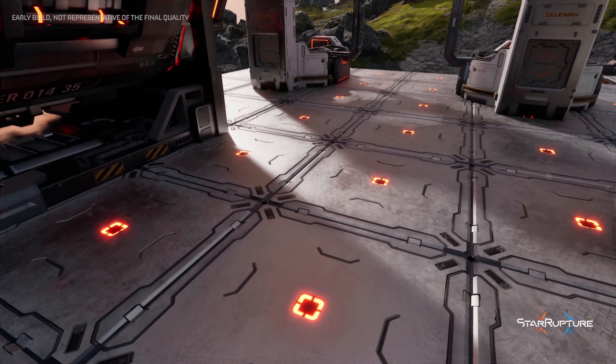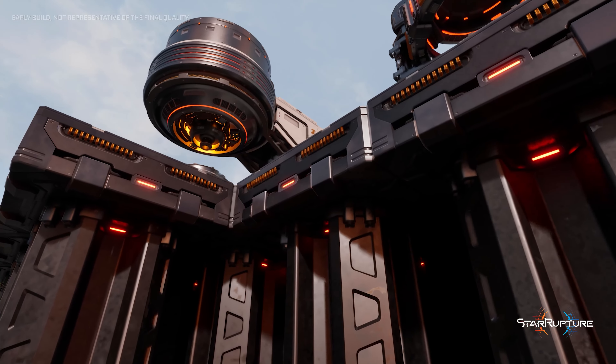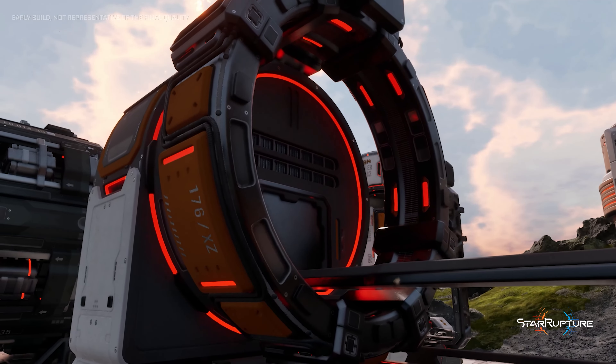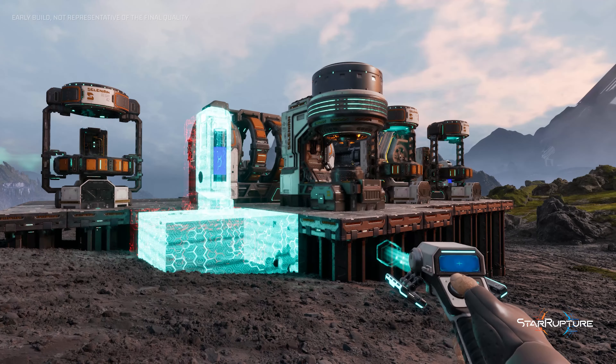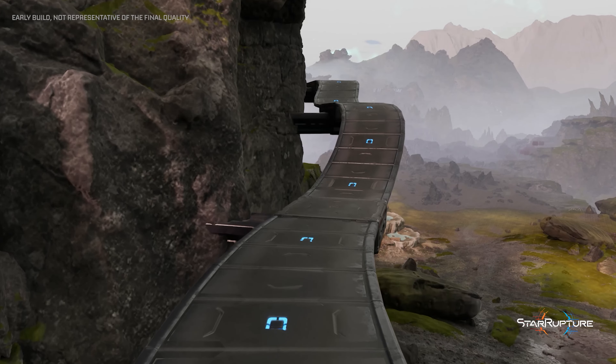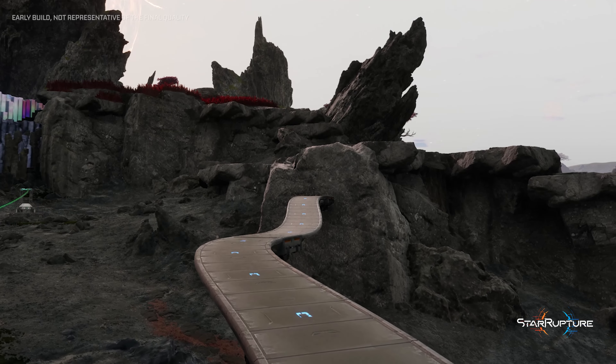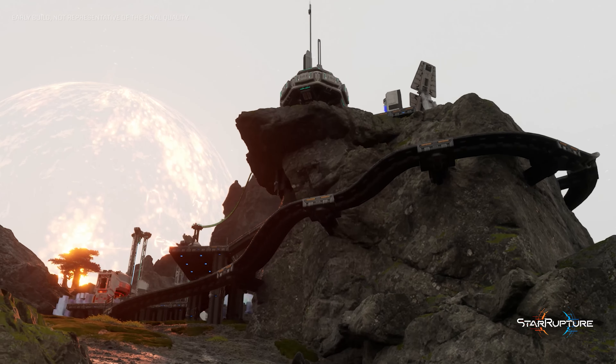We wanted the base building to be quick and satisfying. Most of your structures will require power, which is why each building stands on a special platform that serves as a foundation to counteract uneven terrain and as a way to connect energy. We have created a system that is used to both power your base and to move around. As a result, creating a power network from conductive elements creates new challenges and opportunities.